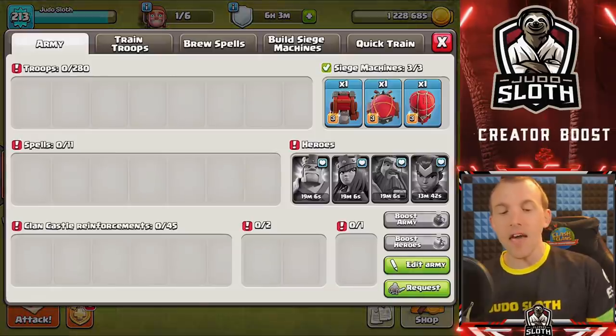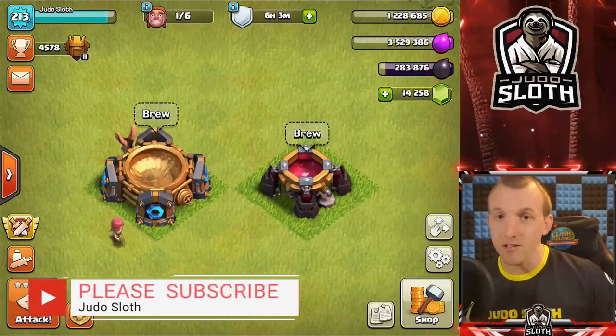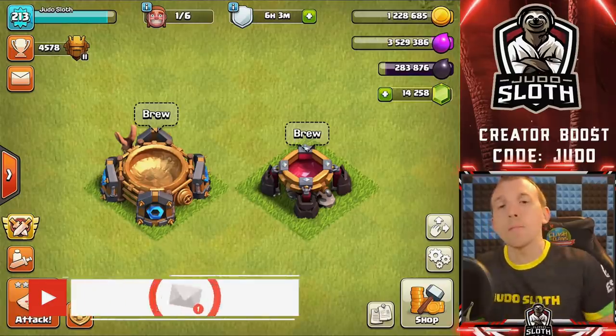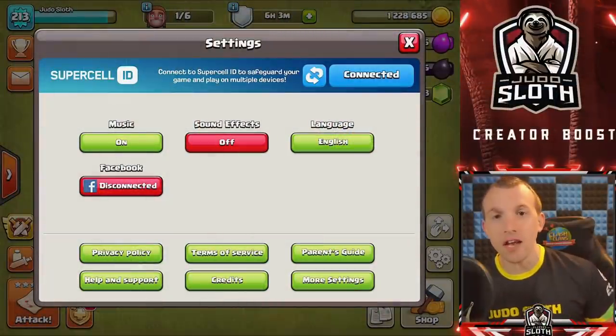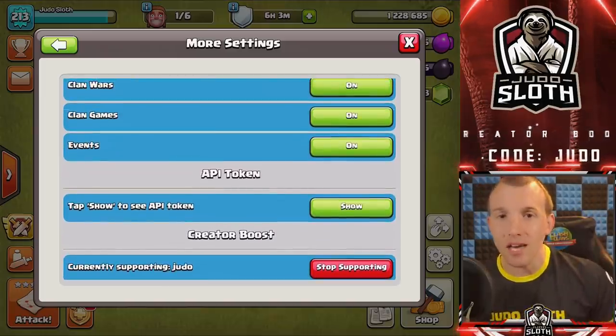We did a video with every single troop and every single hero in the game, and I will be doing it with every single defense and every single Builder Base troop. If you want to see educational but entertaining Clash of Clans content, I'd recommend subscribing and turning on the notification bell. If you want to support me in game, use code Judo before making any purchases — that's helping fund the current giveaway on Twitter, a gold pass a day with code Judo. Head over to my Twitter for a chance to win, but let's start off with the lightning spell.